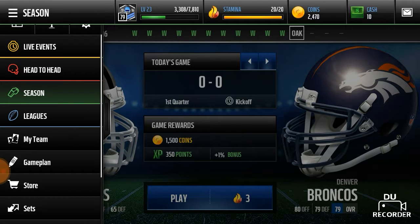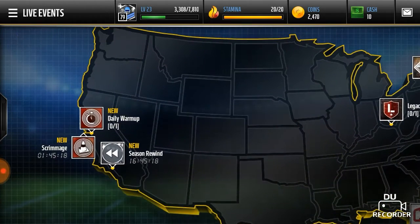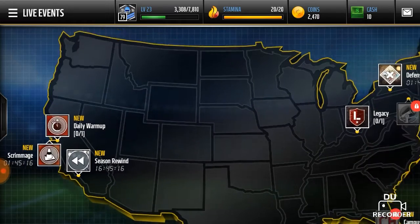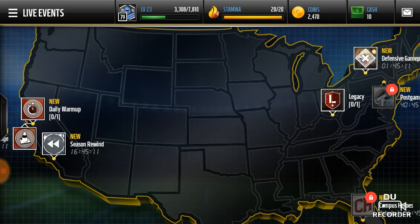Season mode — once you play that enough, save up your coins. Don't go and buy a pro pack, because that's just dumb unless you're confident you're gonna get a good elite player. Before you do season mode, make sure you do live events first. Do all the live events that are available at that time, then go to season mode and grind out on season mode.